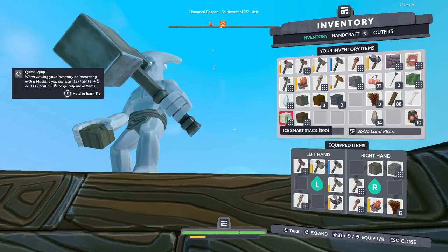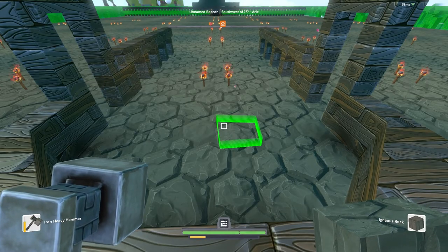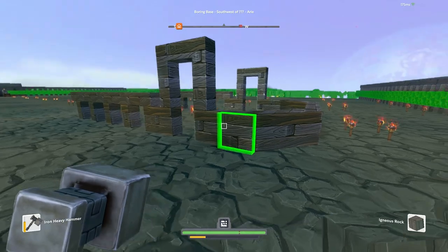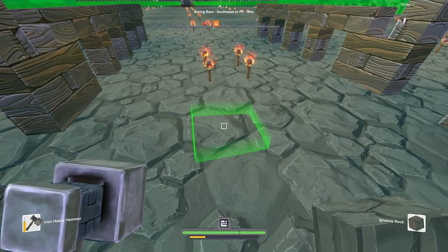I've collected some materials to get us started, which for now is just ice and timber. For this build to work with as little fails as possible, we're going to need to build it backwards, starting with the landing area. I've already marked out where it's going to be, so let's fill it in with ice and add a landing ramp.